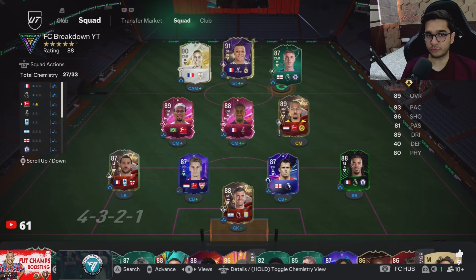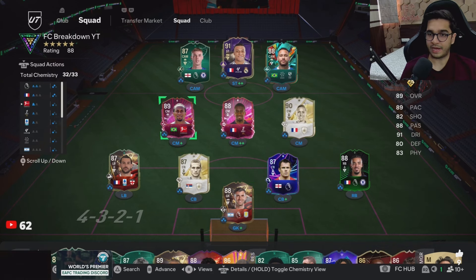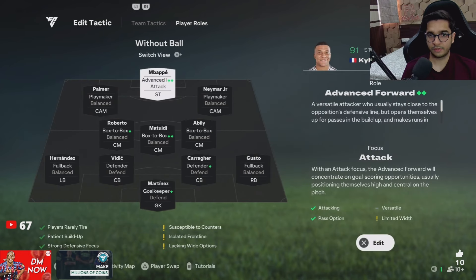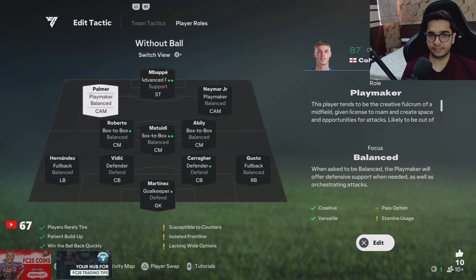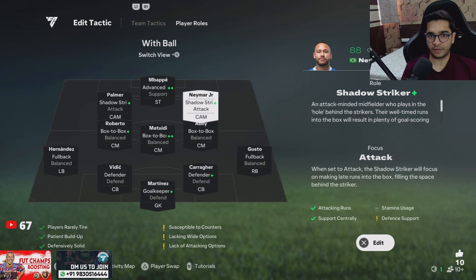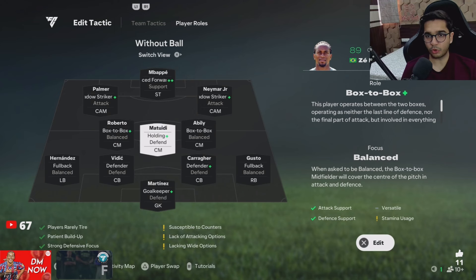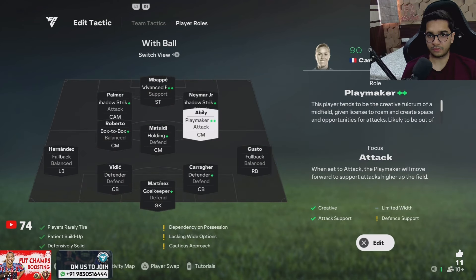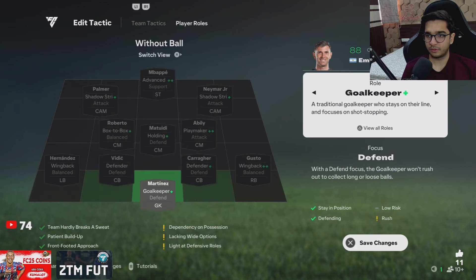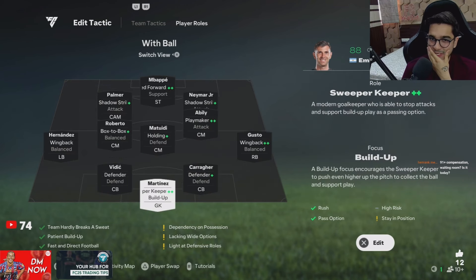I just think this could be a game changer because Palmer can take trivelas, and Abilii can drop down into the midfield. I'm tempted to try it. Short passing, aggressive — I can stick with advanced forward, support, shadow, strike, attack. Then Matued we'll keep on holding defend, zero, ball to box-to-box. Abilii can be playmaker. Wing back balanced, defender, defender, sweeper keeper with build up. I think it's worth trying.